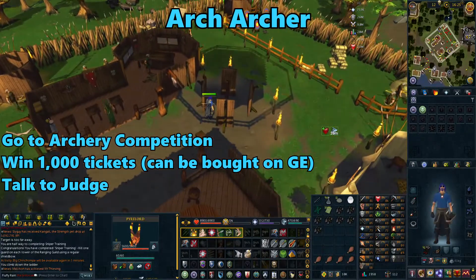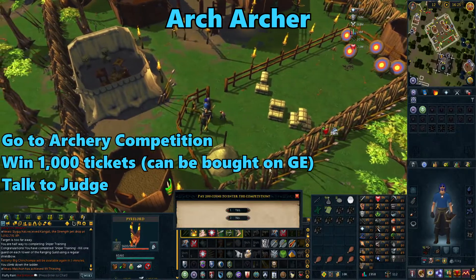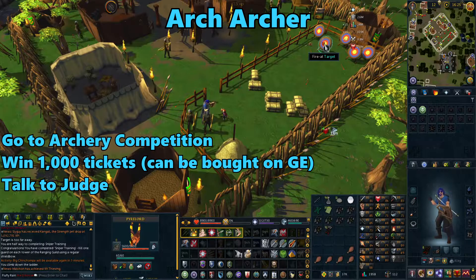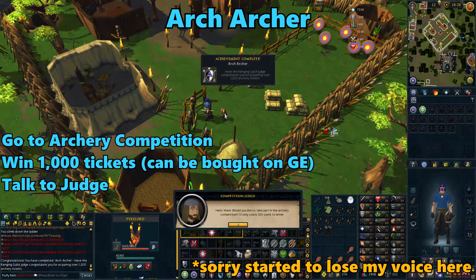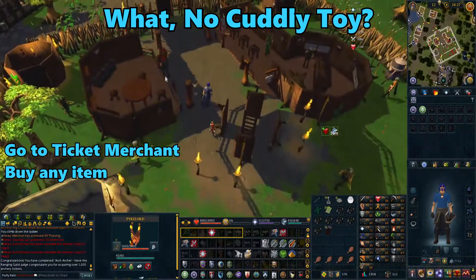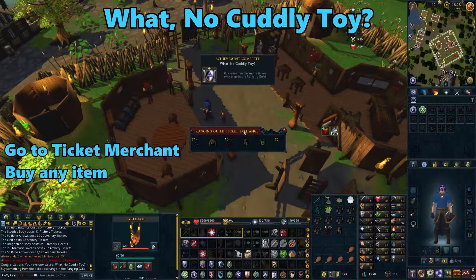Once you're done, go back down the ladder and head over to the archery competition range. If you already have 1000 archery tickets, you can just talk to the competition judge. But if you're on Ironman, you'll have to enter the competition. Equip the bronze arrows they give you and keep clicking at the target until you get 1000 tickets. Depending on your range level, you'll need to spend about 10,000 to 20,000 coins total for all the entrance fees. Once you have 1000 tickets, talk to the judge and you'll get the Arch Archer achievement. Then head over to the ticket merchant and buy anything you want — the cheapest thing is the coif. Doing that will get you the What No Cuddly Toy achievement.